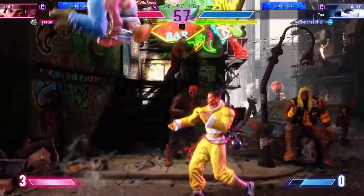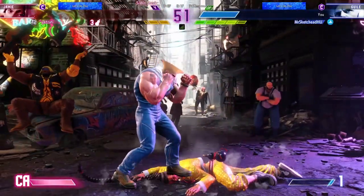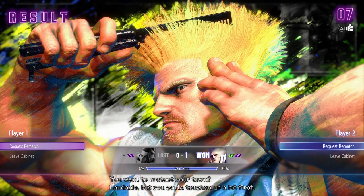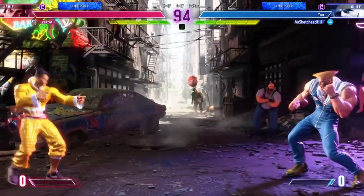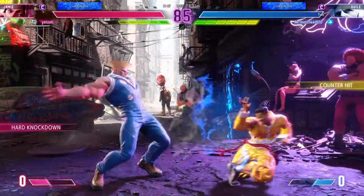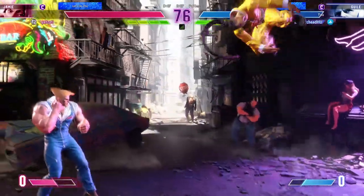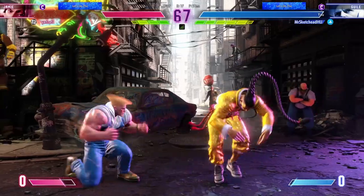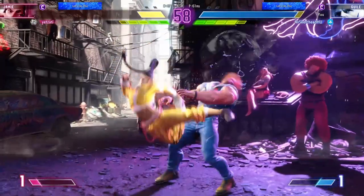Second, training mode is great for practicing combos — naturally you can use combos you've learned or experiment with new ones. Do corner combos, different inputs, different reactions. You can also use the built-in trainings like anti-air practice and drive impact counters to build up your reactions. Use the record feature: if you're consistently getting caught out by a certain character or move, pick that character, record the move, and experiment with how to counter or avoid it. This also applies to wake-ups, which also have a record feature. If you knock your opponent down but you're consistently getting counter-thrown, jabbed, or shoryukened, record the dummy doing those actions and practice your own ways to respond.